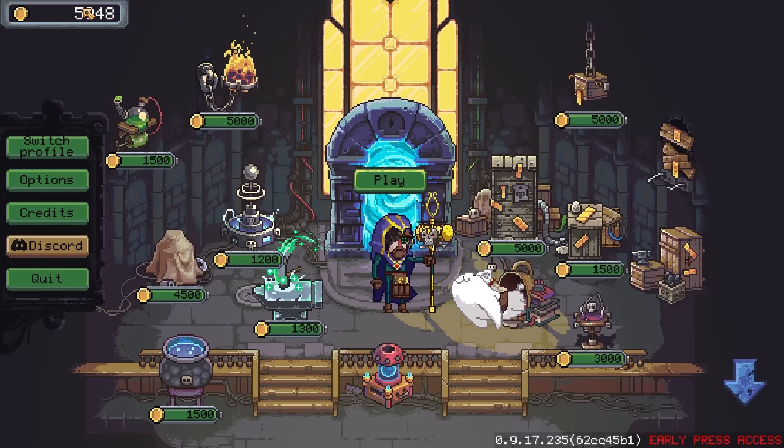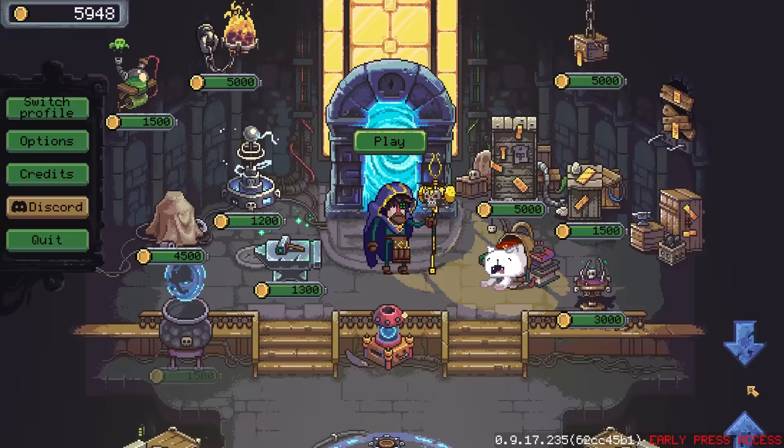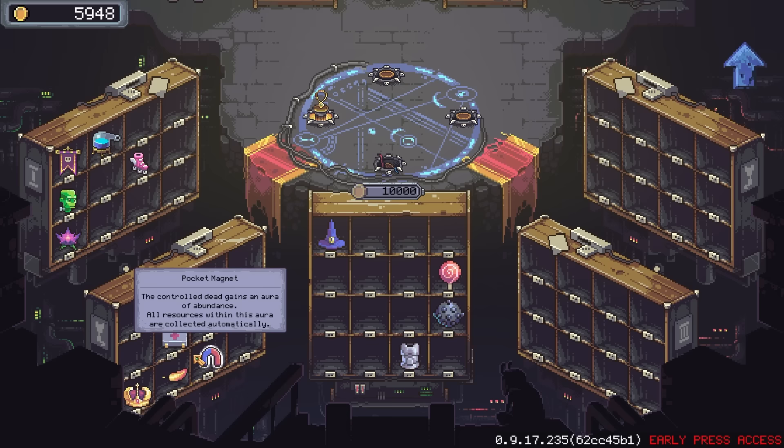Greetings, you techno necromancers, and welcome back to Necrosmith 2. I did a little bit of playing off camera — ran two missions on the first map just to get a little bit of money so we could start today's episode with a bit of spending. While doing that I also picked up a single artifact: the Regimental Banner, which gives plus 25 HP for every dead on the map. It's an interesting one — if you've got enough dead on the map it could add up to quite a decent amount, though I don't think it will really compare to the Arcane Necklace.